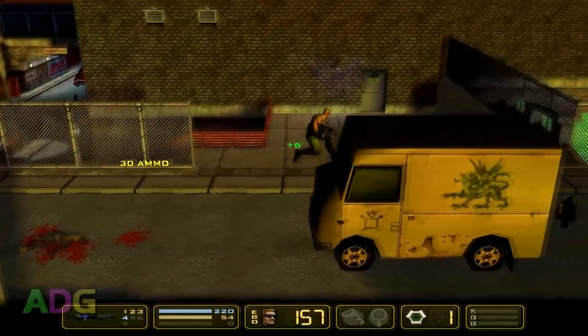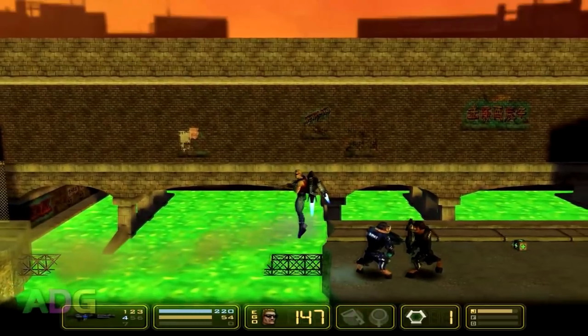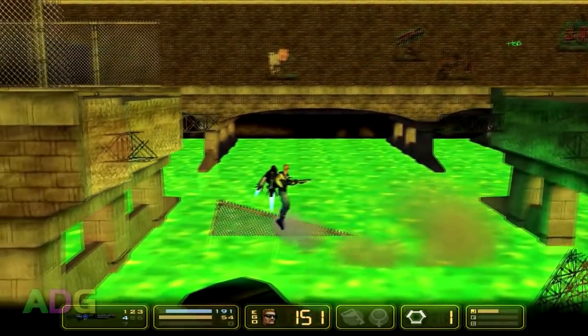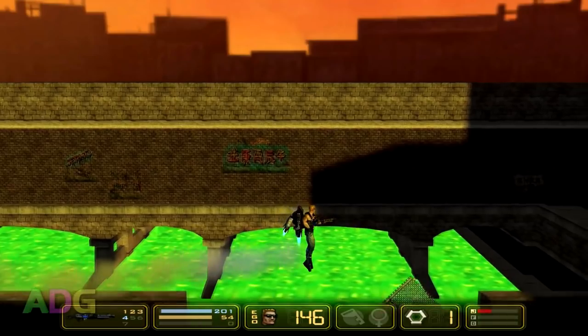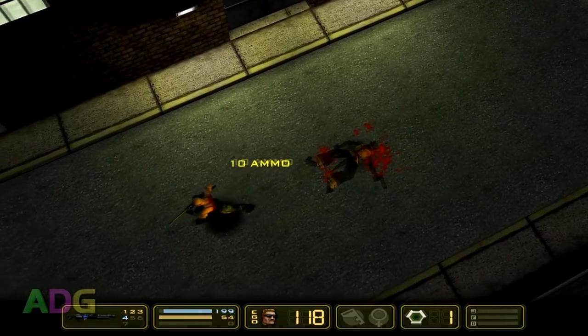A handful of the levels can feel somewhat maze-like — the oil tanker and sewer levels are the worst offenders for this. But despite its minor flaws, this is a really fun run and gun platformer. It's no Duke 3D by any stretch, but it wasn't trying to be — it was just trying to be its own little thing, and it succeeds at that. If you go into this expecting the kind of depth and gameplay in Duke 3D you're going to be disappointed, but go into this with the mindset of how you would enjoy the earlier Duke platformers, and this one beats them both hands down.